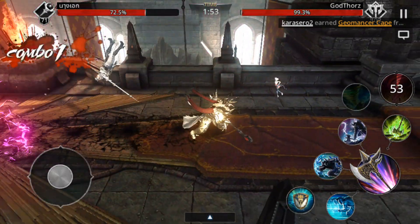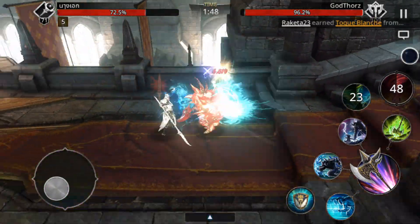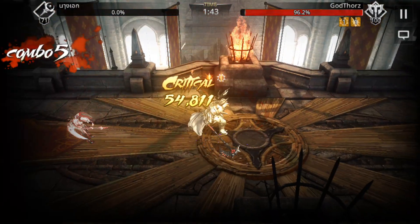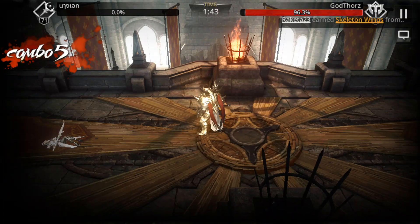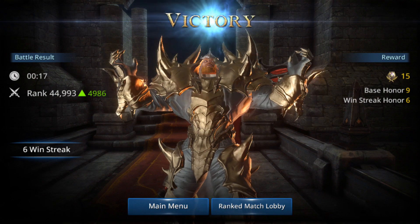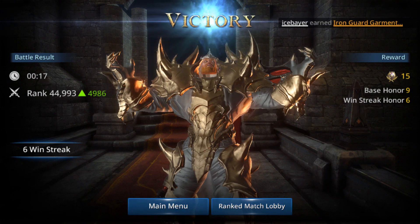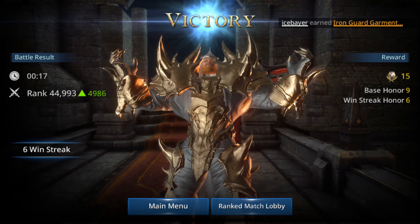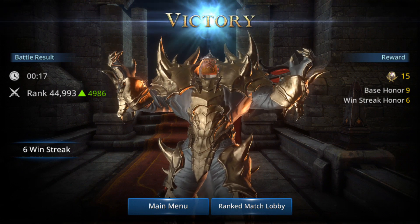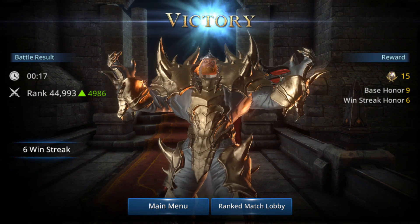For example, that skill sends the enemy flying. You debuff them first and then send them flying — you do more damage, and while they're in the air they can't do anything. You can follow up with another skill that does more damage or sends them flying again. The Assassin has a lot of those skills so you can keep the enemy in the air while they're dying — it's very, very good.